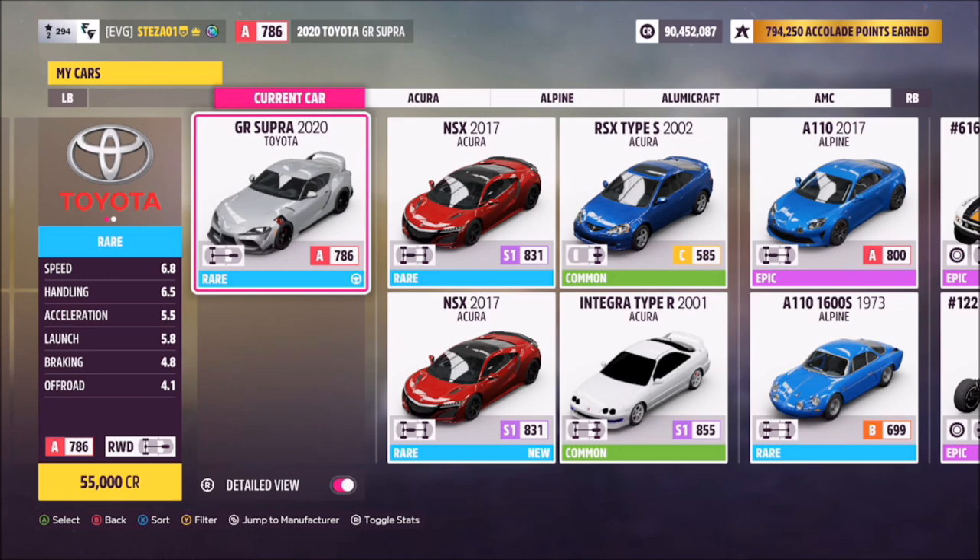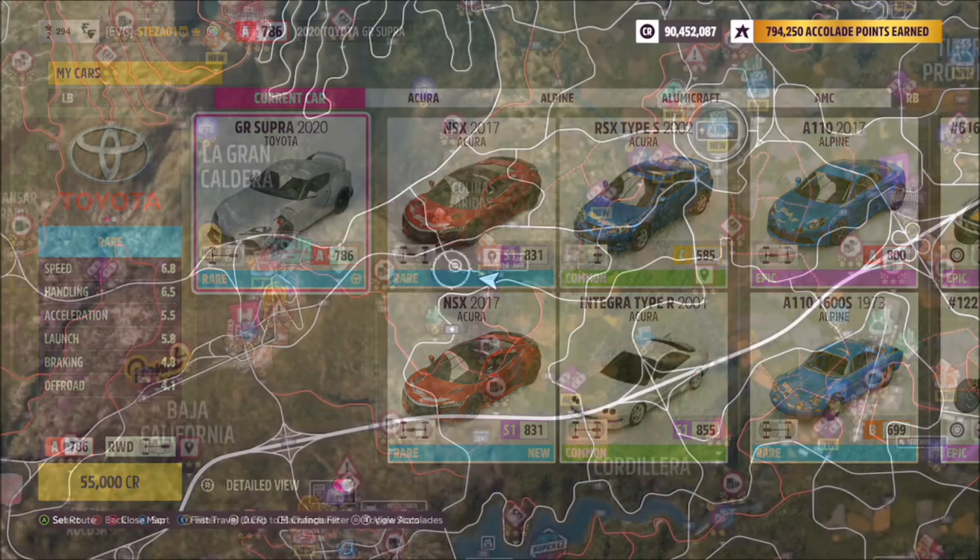This is the 2020 Toyota GR Supra — it'll set you back 55,000 credits if you don't own it already, but as it's one of the first cars you get given in the game, you should all have it.